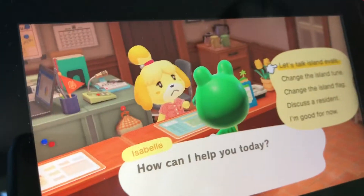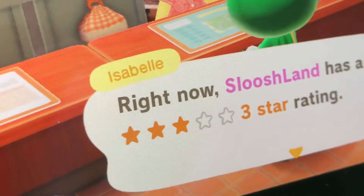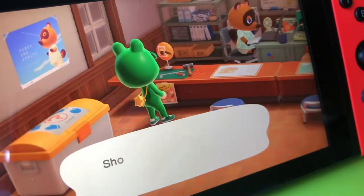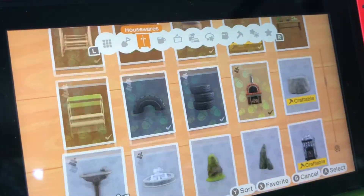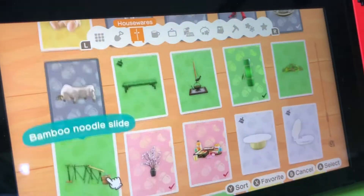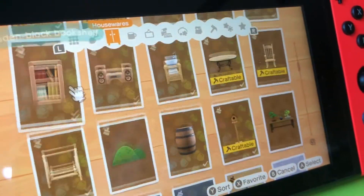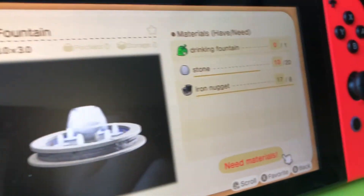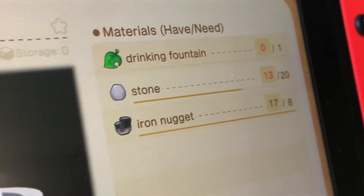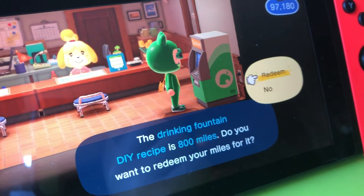My island rating — I have done so much. You know what? I can really use a fountain on this island. Now the question is, how do I make one? I know it's somewhere in my DIY recipes. Hello? Fountain? Are you there? Oh, there you are. I need some stone. I also need to waste more of my miles, but I have to if I want a fountain.